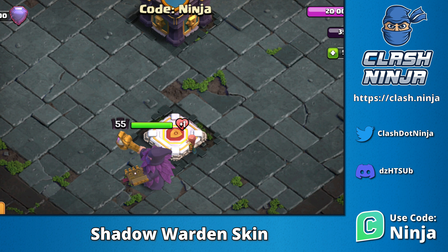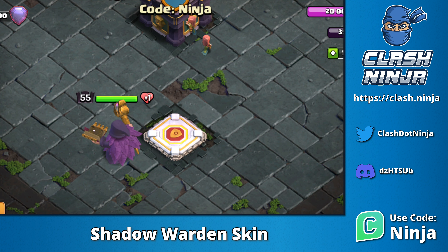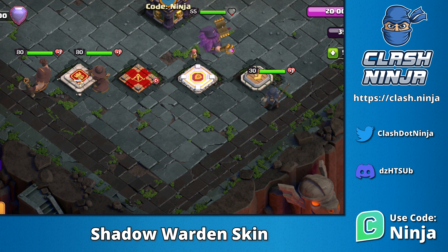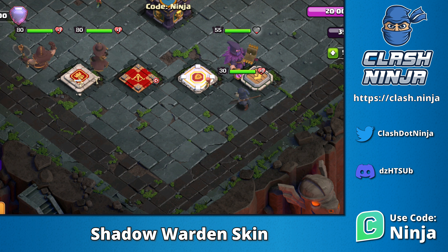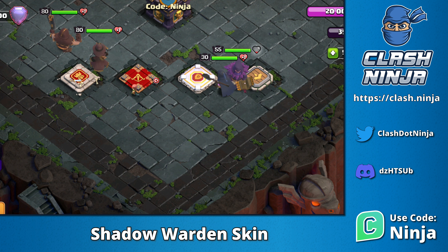If you haven't unlocked the Grand Warden yet, you can still purchase the skin and it will be available to use once it's unlocked in your village. This is the fourth skin in the Shadow Set, with the Shadow Skins for the Barbarian King, Arch Queen and Royal Champion being available in previous gold passes.